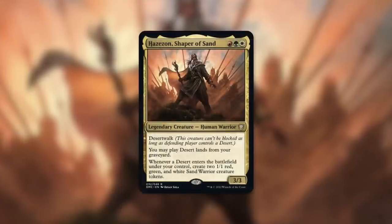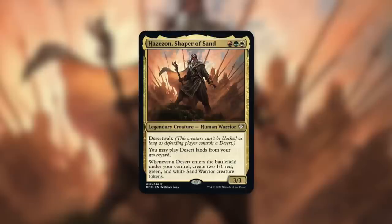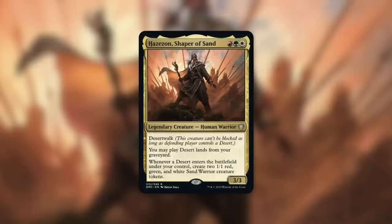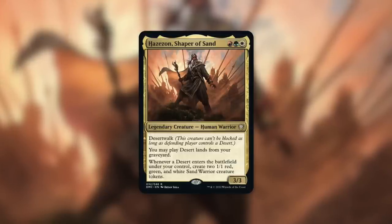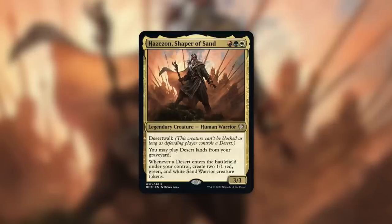Another commander that likes very specific lands is Hazezon, Shaper of Sand — a 3/3 desertwalk human warrior that says you may play desert lands from your graveyard, and whenever a desert enters the battlefield under your control, create two 1/1 red, green, and white sand warrior creature tokens. Two modes help this commander quite a bit: go get two desert lands to trigger the token creation, and then use the last mode to get +1/+1 counters on those tokens to make them even deadlier.